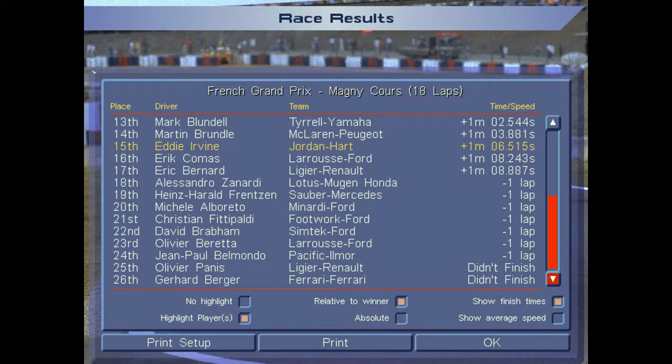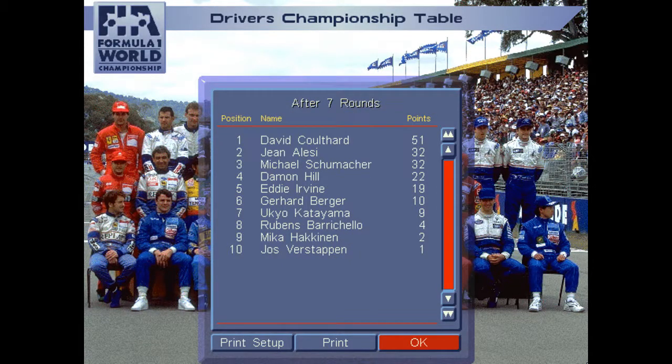Even though Saturday qualifying sort of normalized things, it was still a pretty wacky race up front. There I am in 15th, third last of the cars on the lead lap. Coulthard had finished the race by the time I hadn't even finished the first sector. Panis and Berger were the only two DNFs after crashing out on the first lap. That was a quick pace set by Coulthard — even if we'd had a clean race I'm not sure we could have caught him, because he lapped all the way up to 18th in the quarter-race distance, which I think was the best effort from a race winner we've seen all season.